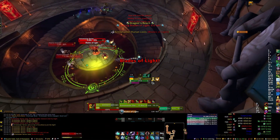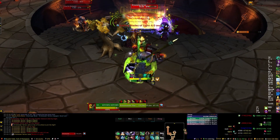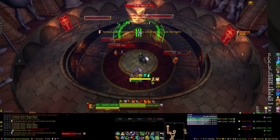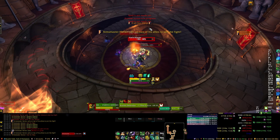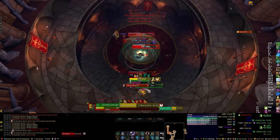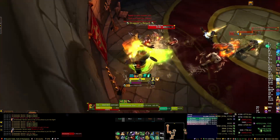You'll notice there's a defender — an extra mob from the previous pack — and this will pretty much always be the case. Defenders take 90% reduced damage from AE attacks, and since you can't afford to single target mobs in challenge modes for high-end times, you have to AE. This means the defender will be left at 50% or higher health at the end of those pulls. Just drag him up with you into the next fight — into the boss fight in this case — and he will die over time.